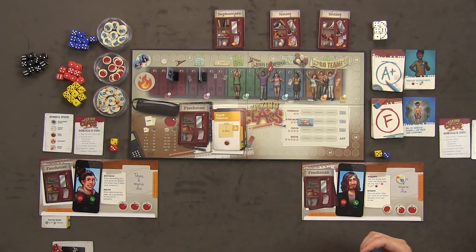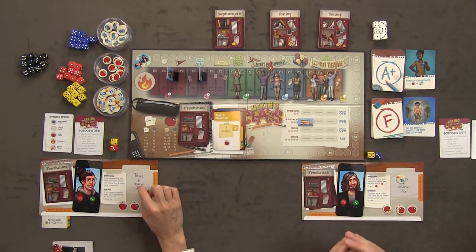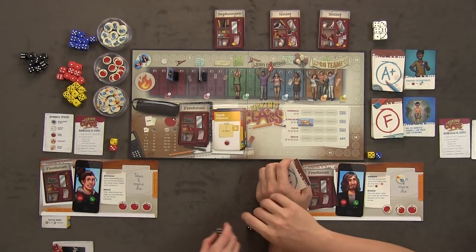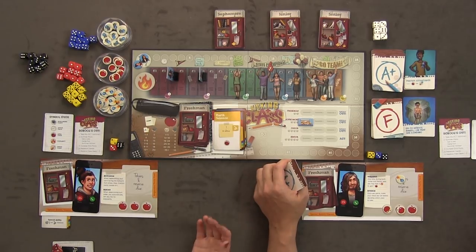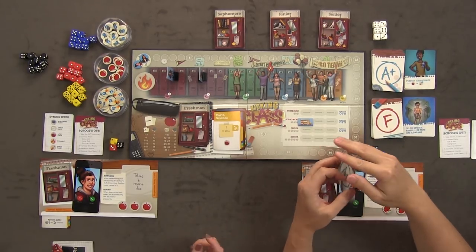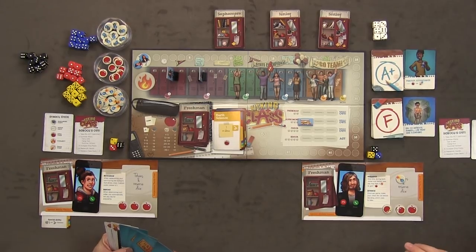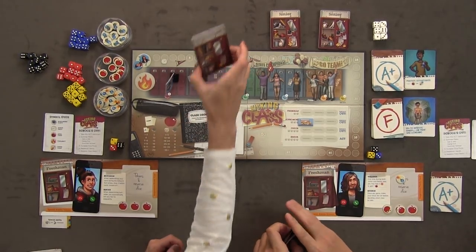We also increase our dice pools. We can put reserve dice into play. Neither of us have reserve dice, so we both take a black die. The black die counts for your overall roll to pass a class but you can never re-roll it because it doesn't match any class color. Then we draw action cards — I get two because of my Motivation ability. Now freshman year is over and sophomore year begins.